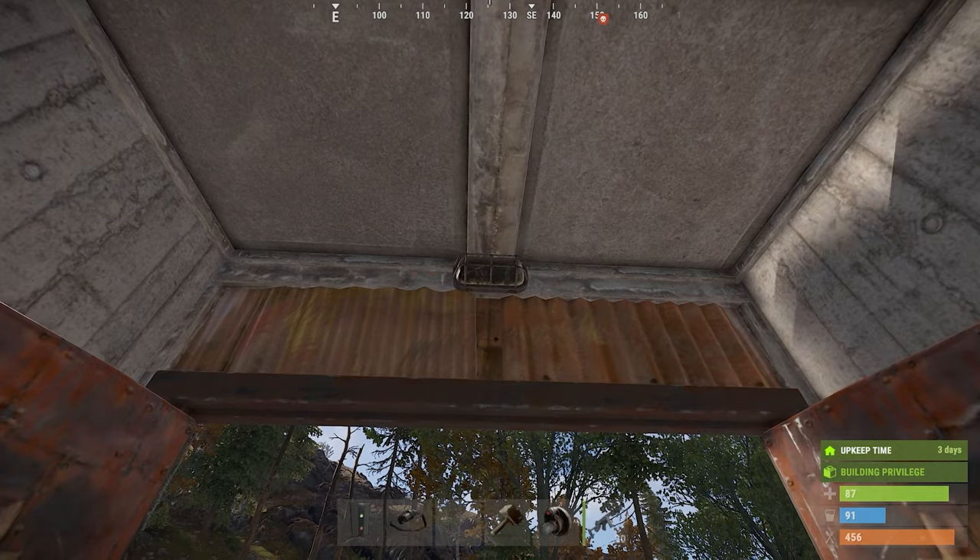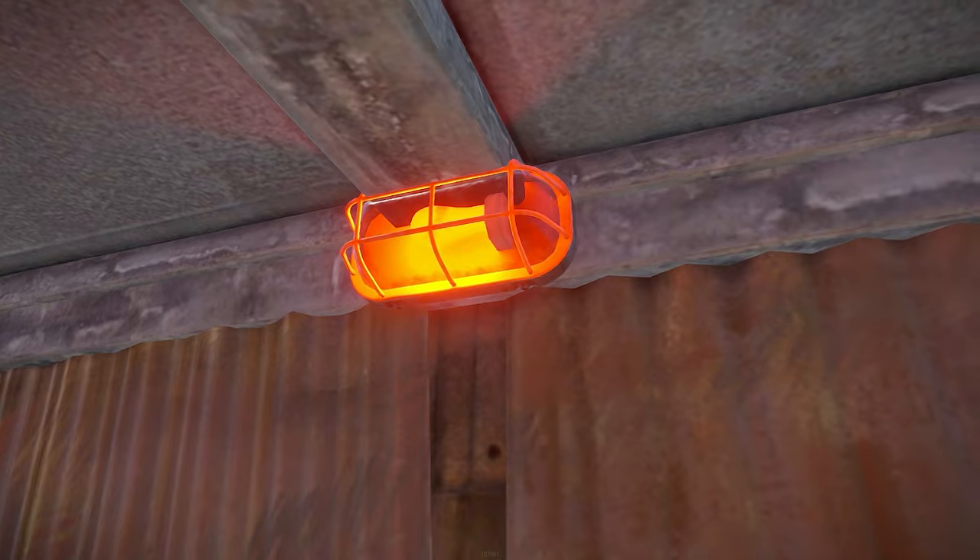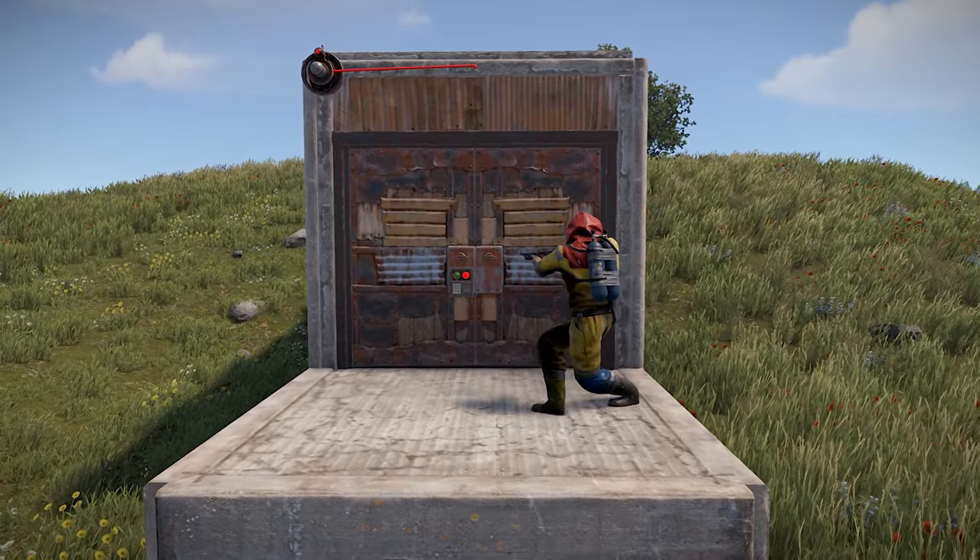To start, place your light where you want to see it in your base, typically by the door you're exiting. This will be lit up if you have some pesky rats at your doorstep.